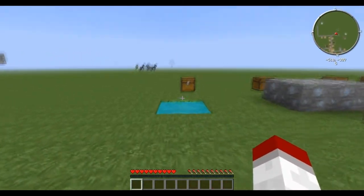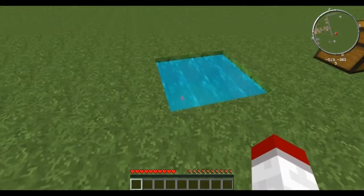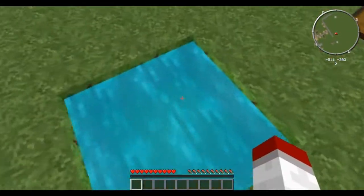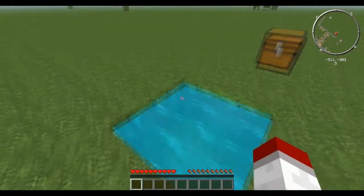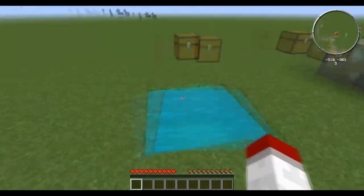The first thing you'll notice is there is this little pond. These occur naturally in the world. They're always two by two and they always have this liquid in them — this bright blue liquid. So this is where you're going to want to start. You're going to want to find one of these.